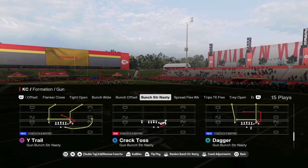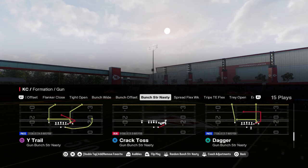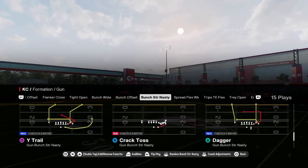The play Dagger in the Gunman Strong Nasty formation in the Colts offensive playbook is one of the best plays in Madden 25. If you guys want to get my entire Colts offensive ebook, make sure to join the school community.